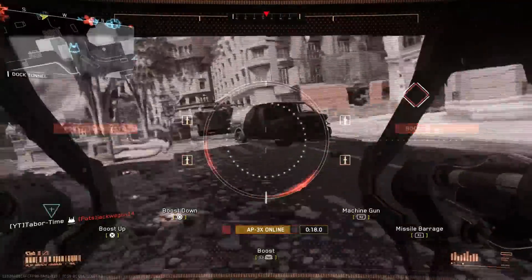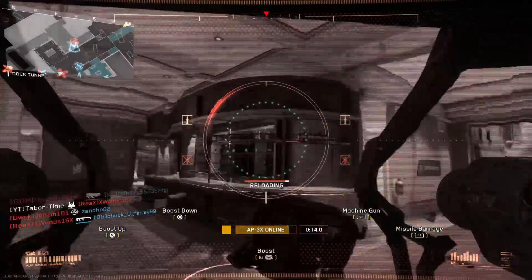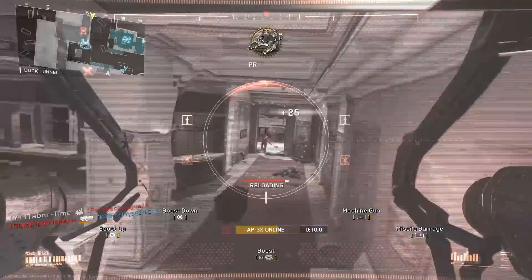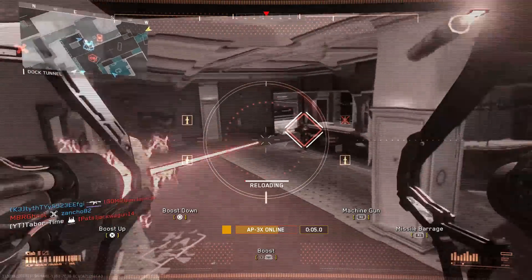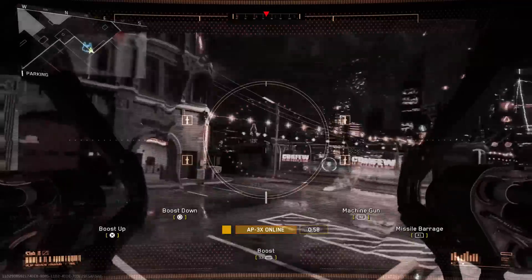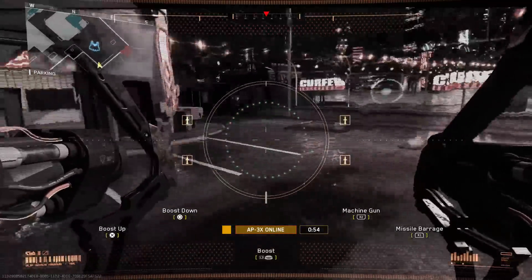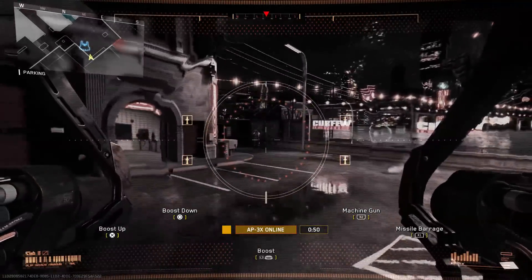So where exactly is the description that says perform a Tom Cruise Top Gun barrel roll? The fact of the matter is, it's not there. I don't know if they added this ability with the first DLC or if it was in the game from the start, but it's definitely possible now. What you have to do is hold the grenade throw button, and while you hold this down, you also need to push the right analog stick to the left or right.